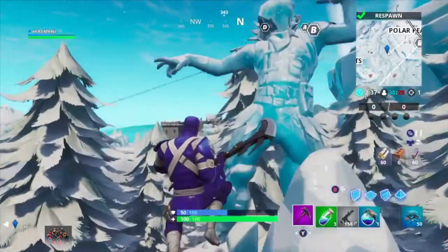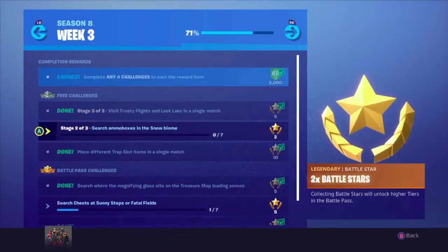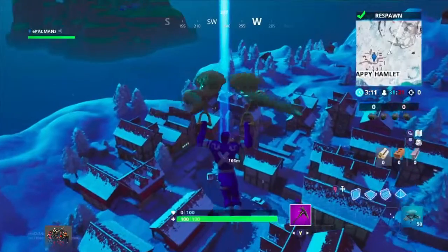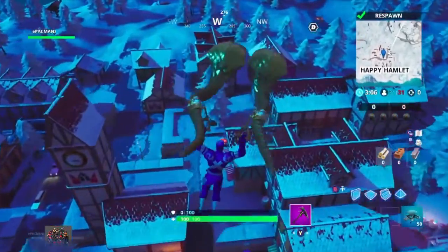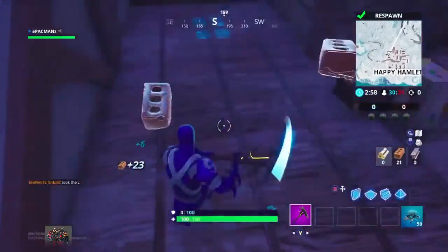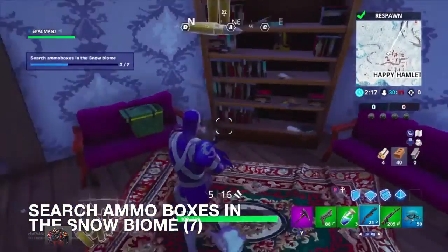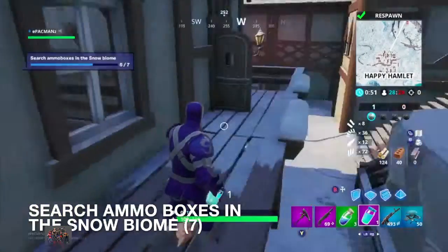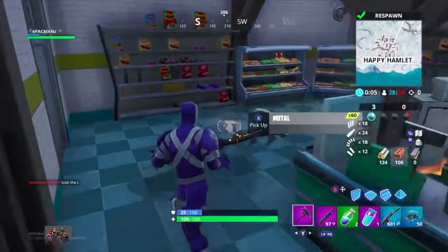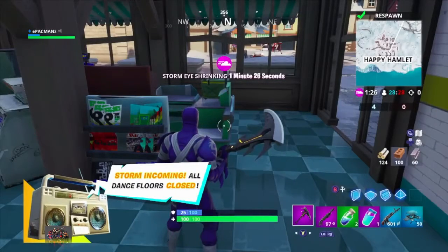Once you're in that area, the battle pass star will be right around there. After finishing the Cacti, you have to search ammo boxes in the snow biome, which is super easy. To get the biggest bang for my buck, I decided to pick a place in the snow biome that's completely empty — nobody's around — so I can have all the ammo boxes to myself. I need to search seven of them: number one, two, three, four, five, six, and finally number seven. If you just land somewhere alone in the snow biome, you're going to get this done ASAP.